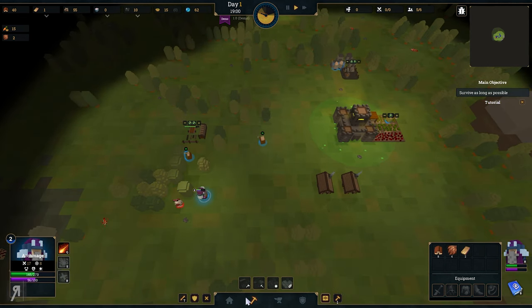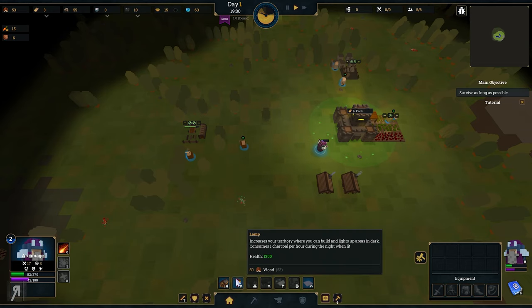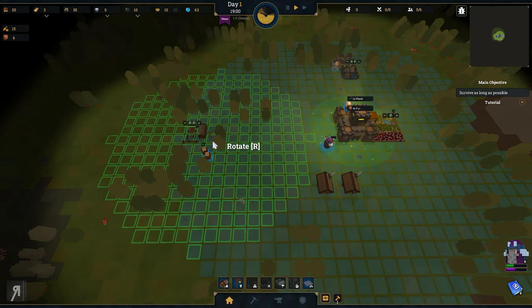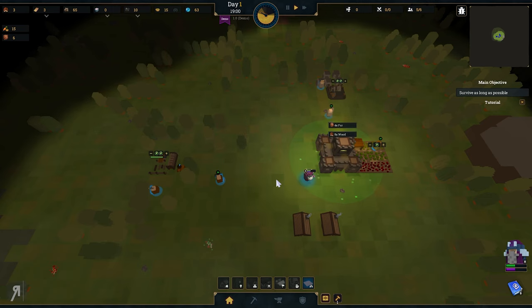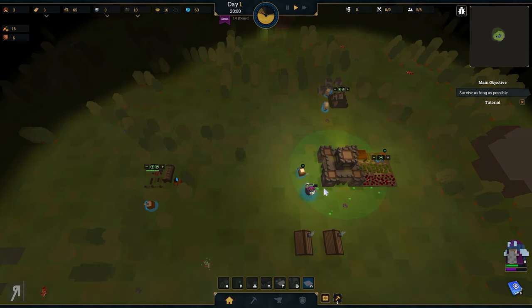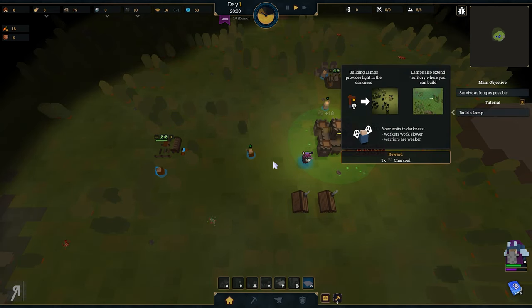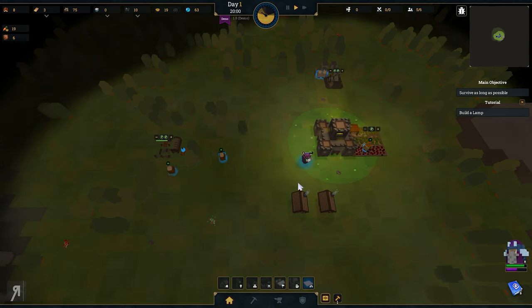We're going into a nighttime scenario right now. I'm actually going to try and see if I can get some lamps up as well. Lamps actually do require charcoal, so that's obviously going to be a pretty important thing. We've finally done that. So let's get a lamp around about here right next to the woodcutter. It does cost 50 wood for us to get that, which is really, really harsh actually. I did already build a lamp - it's going to be built relatively soon.